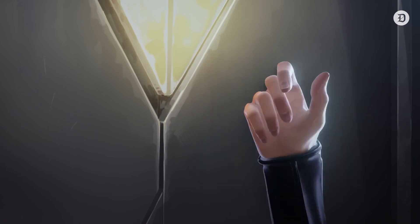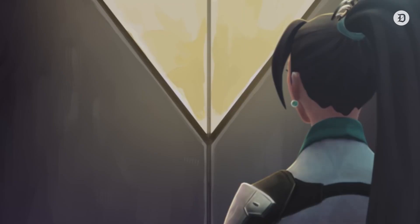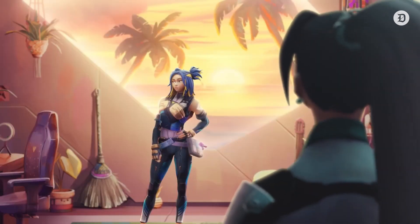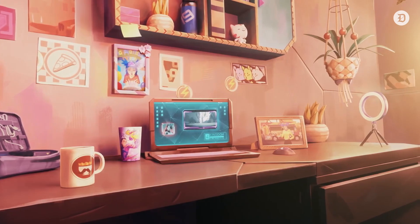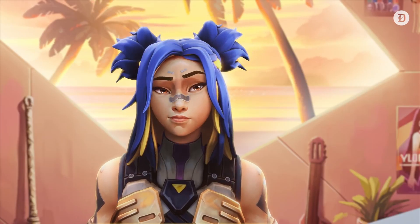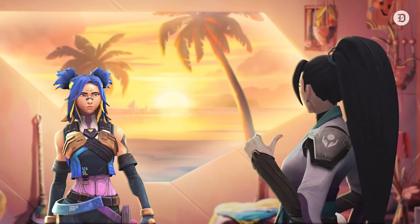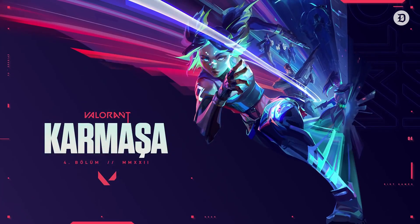Everything we've heard from Riot's designers on Neon's identity centers around speed. She was built to be frenetically, overwhelmingly fast, and her kit certainly reflects that. We imagine the experience of playing as, with, or against her will similarly be so. According to her lore, her power is emotionally driven and gets weaker when she's upset — do with that information what you will.